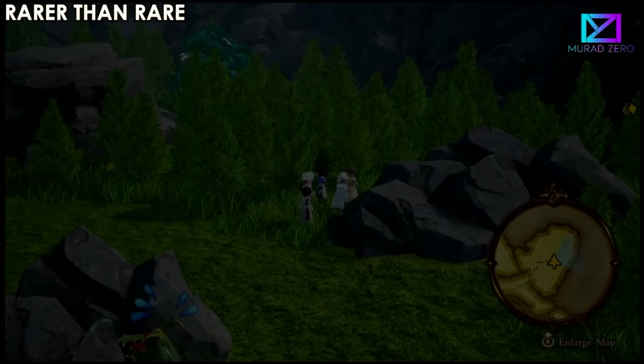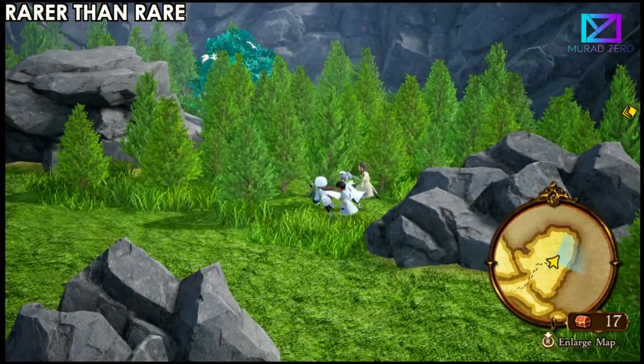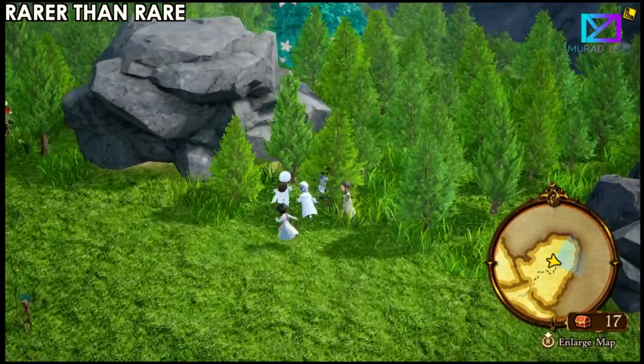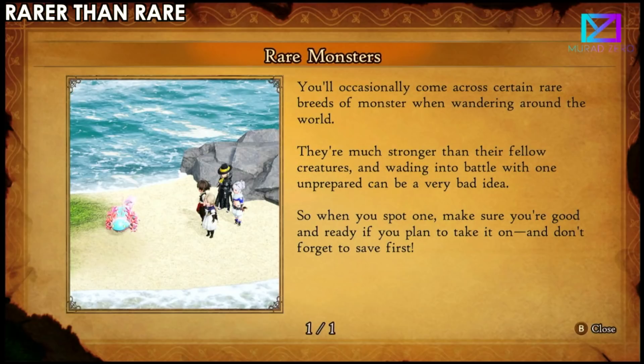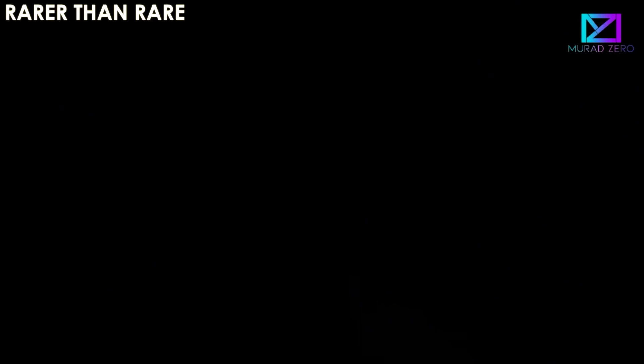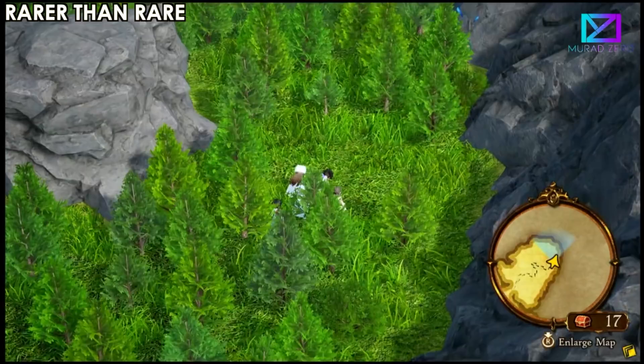That blue guy is really really tough. I didn't notice it was a monster — the game will notify you about it. I was cutting grass thinking it was a normal tree, but it was actually a really rare monster. I should have saved my game before attempting it, but I tried my best and lost. These will be around everywhere and you can spot them by their different color or different shade.